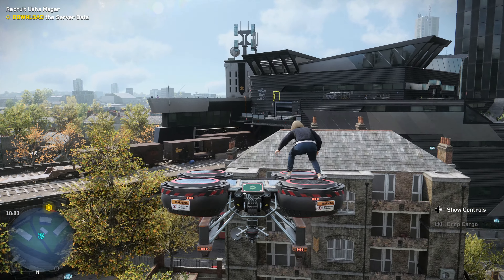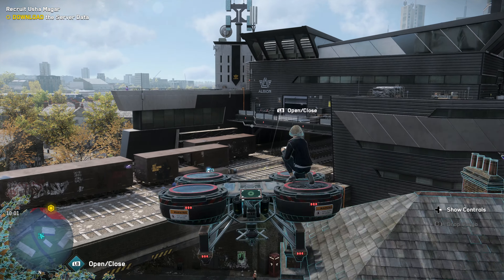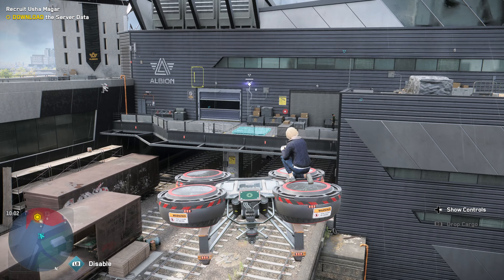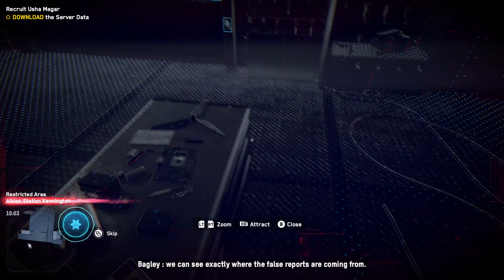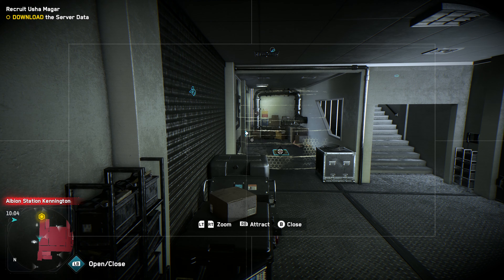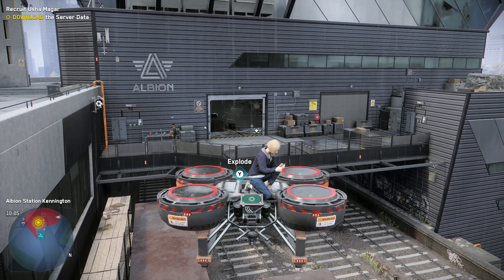Right, now onto the nitty-gritty — the grind, if you will. This tip might be one of the most valuable in our list: make friends with London's vertical spaces. Verticality is key in Watch Dogs Legion, whether you're hunting down tech points for upgrades, going after mission objectives, going after hard-to-reach spots, or hacking money from tablets strewn across the world. The best way to tackle these with ease is to thoroughly explore London's heights by using the tools at your disposal.